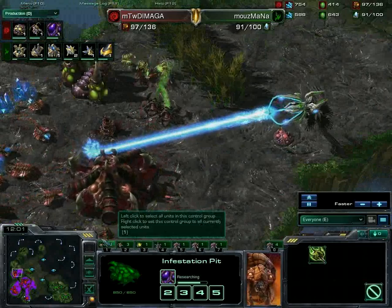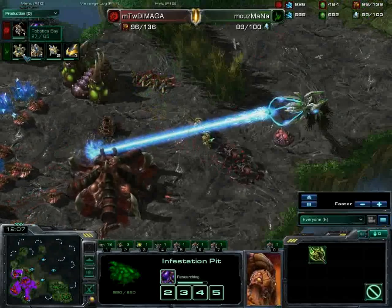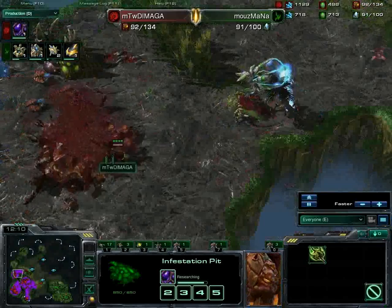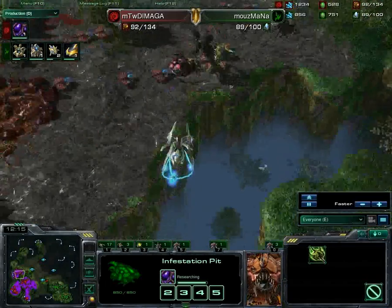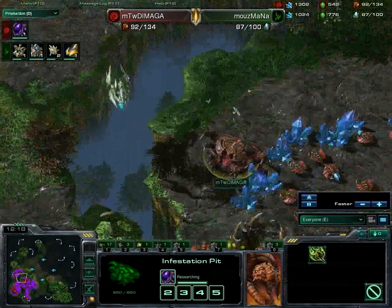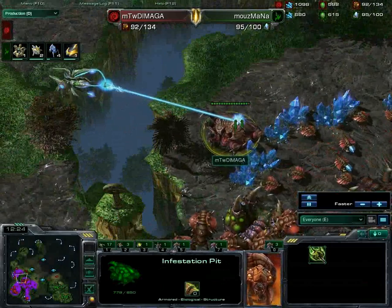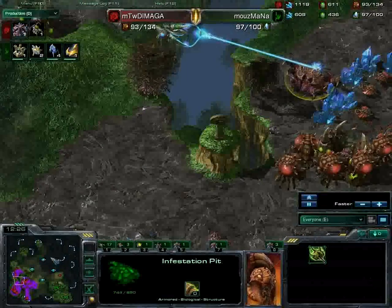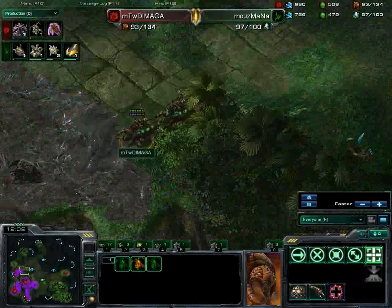These speedlings are going to do absolutely nothing. In Mana's base we have the twilight council finishing, a robotic support bay nearly halfway down, and one queen spawning - but it's too late for that hatchery. That hatchery does go down. Now Mana's void ray is finally doing what it was intended to do, and he's going to come down and take out this infestation pit as well, because these queens are once again so far out of range.